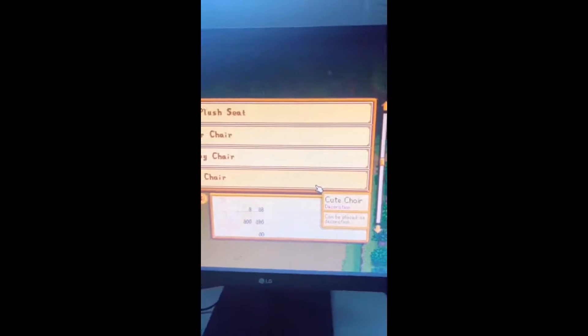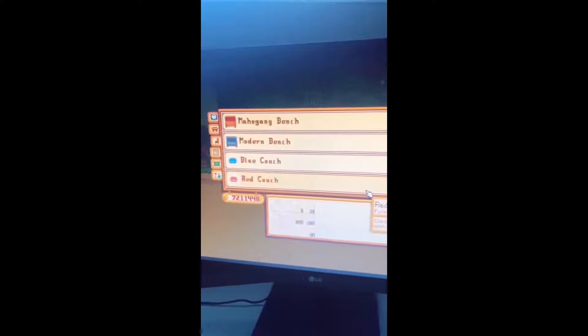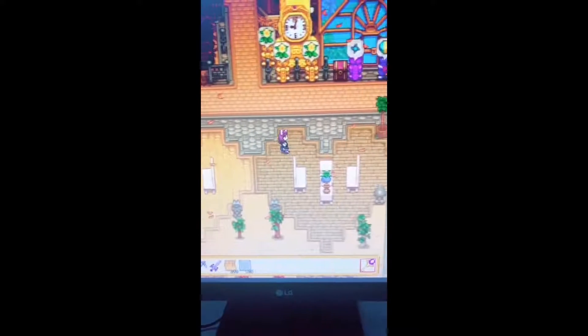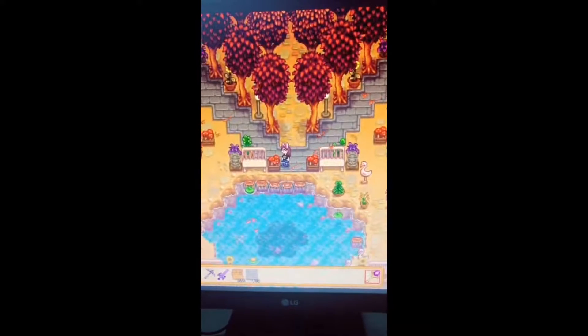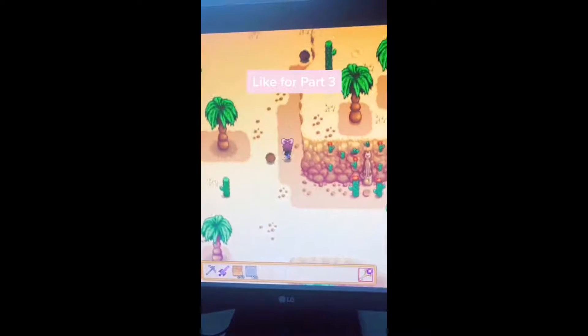Every single dining table in the game is classified as decoration, meaning you can put it anywhere. The same applies to chairs and benches as well — however, it stops with couches. No couches outside, that would be gross. You can use this however you want on your own farm or anywhere in the world, so long as it doesn't interfere with the path of an NPC.